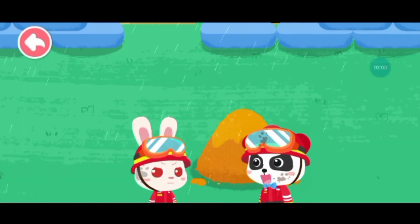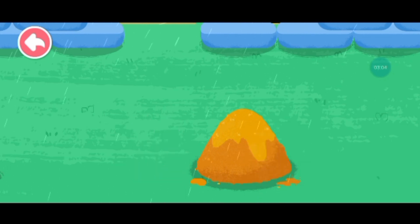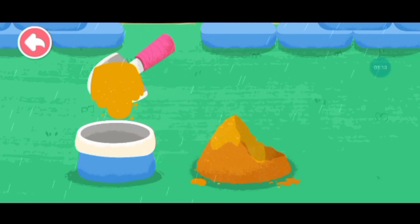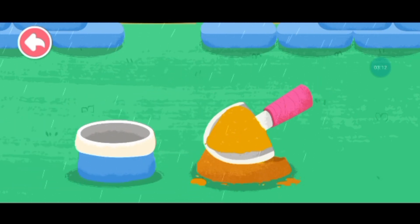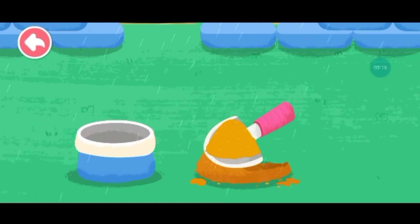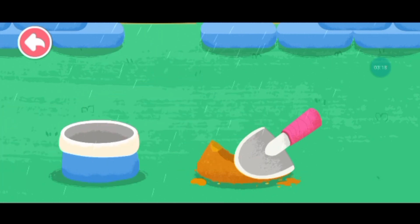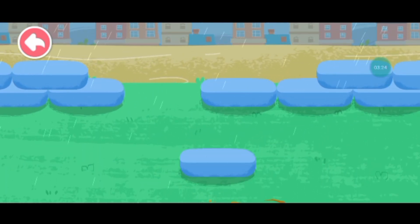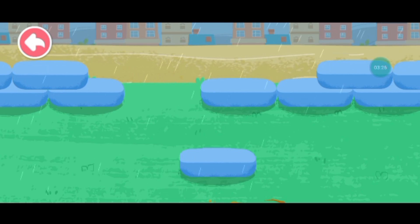The flood starts to overflow. Let's reinforce the riverbank. Fill the bag with sand to make a sandbag. Pile up sandbags to prevent flood from coming ashore.